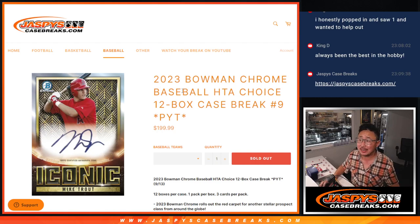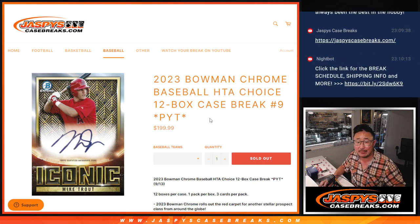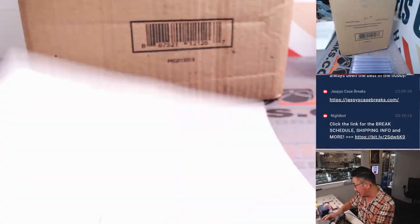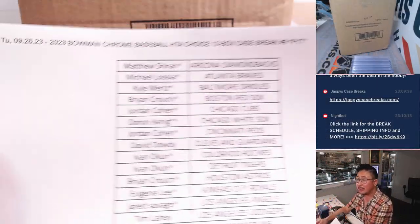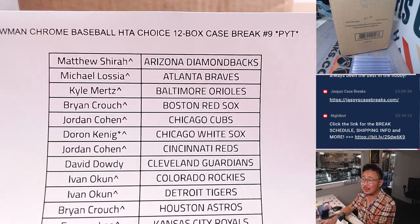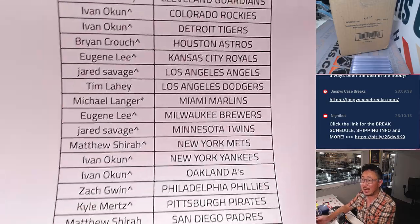Hi everyone, Joe for JazmysCaseFrakes.com, coming at you with 2023 Bowman Chrome Baseball HTA Edition, 12 box pick your team number 9. Just 3 cards a box, all autos — basically all the Bowman Chrome autos without the inserts and the other base cards and whatnot.